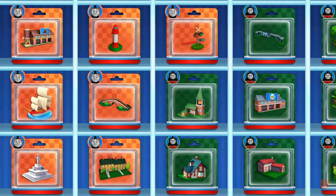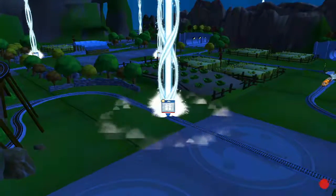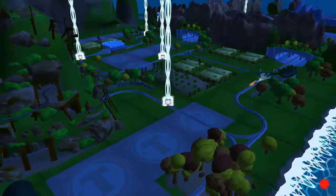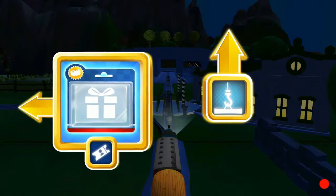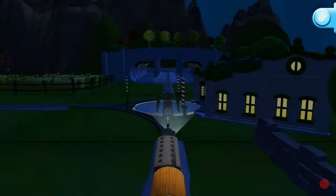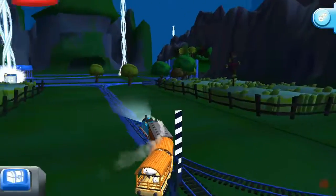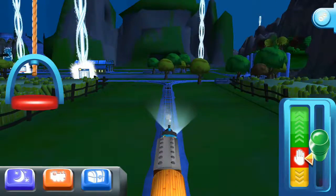Choose a new surprise pack. Help your engine find the surprise pack. Where should we go next? Left leads to Knapford Station. Forward leads to Brendam Docks. Knapford Station is just ahead.